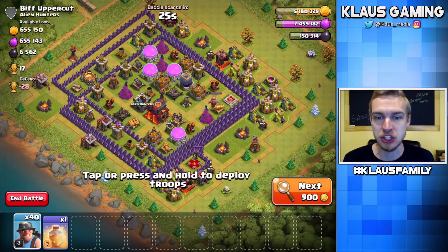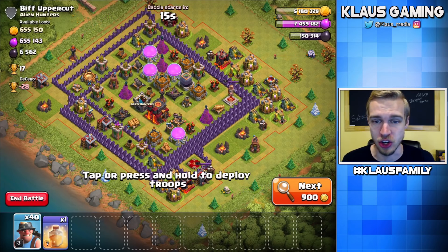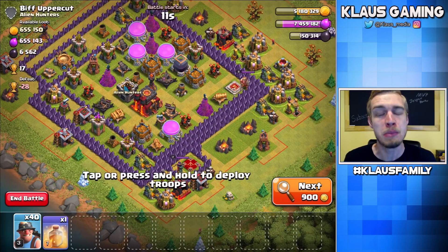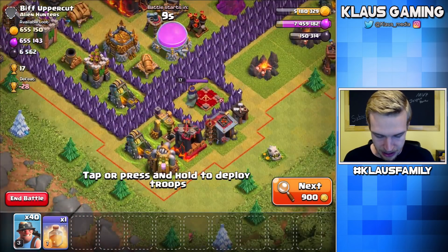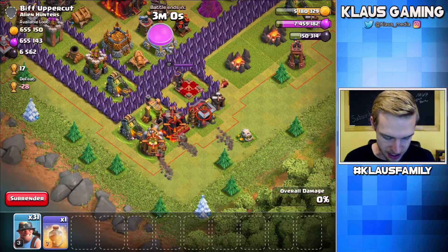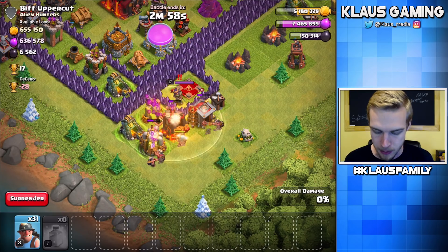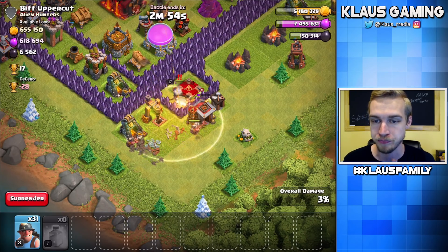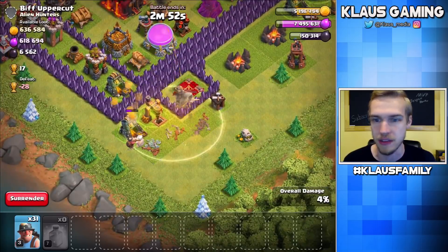Oh my goodness, guys — I was about to quit searching, I was searching forever. I think I just found it: 6,500 Dark Elixir, 655,000 gold and elixir. I've only got one heal, so this may be a bit tricky. Here's how we're going to do this: deploy miners one, two, three — about 12 of them — heal over these miners as they deal with the enemy queen, get a drill, and that's all the heals I've got.